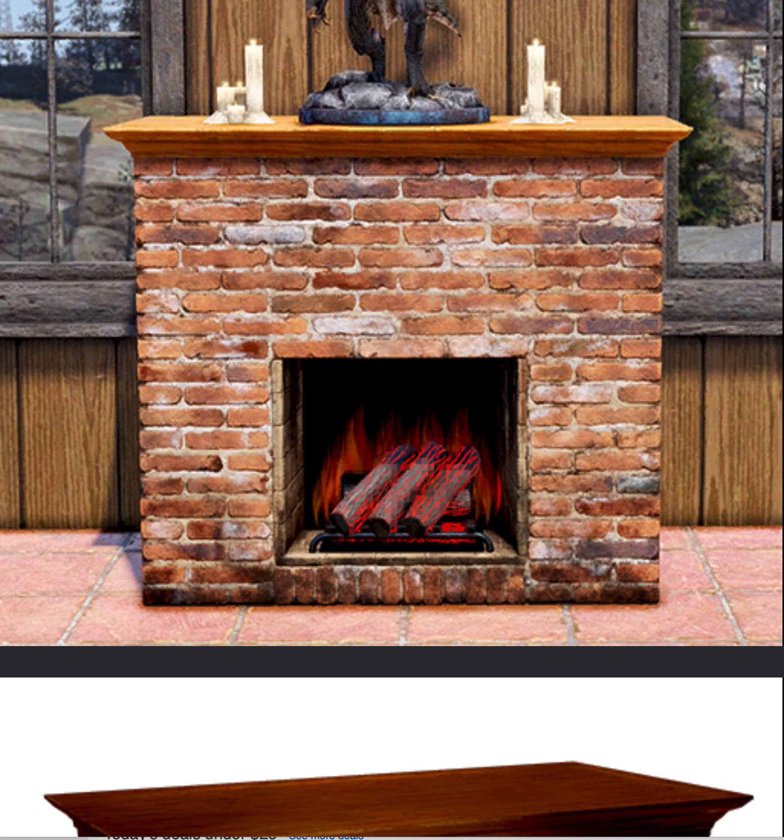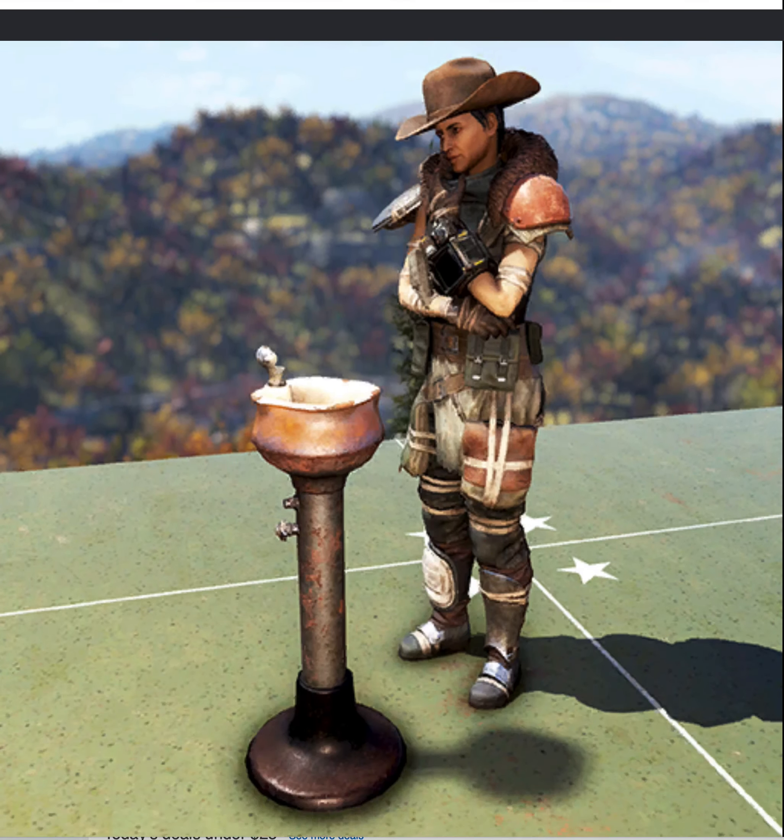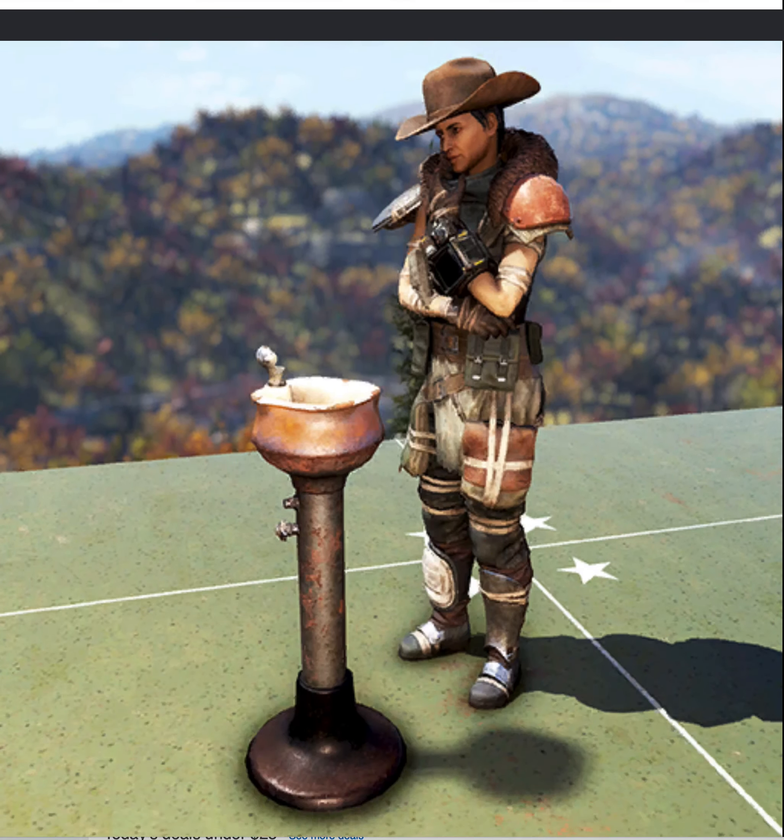Yeah, the wash basin. Christmas tree, which doesn't look as nice as the one that comes with Fallout First, but no additional Christmas lights, which is kind of cool. Santa statue plus clothes. Fireplace — it's kind of cool. They could have done a much nicer Christmas tree, like the one in the tent. You'll see the one in the tent, so hopefully they'll have some variations of that.